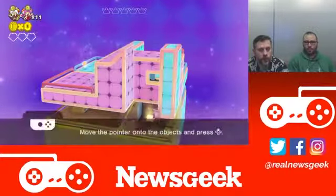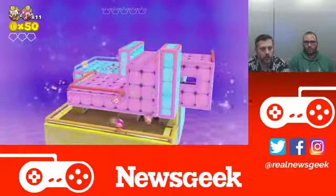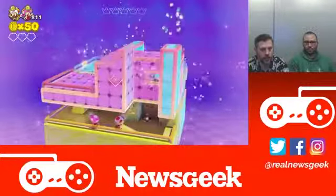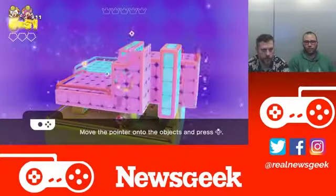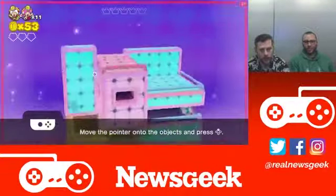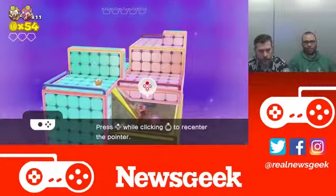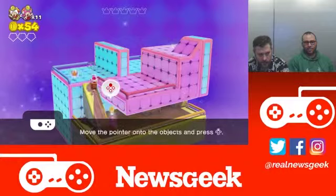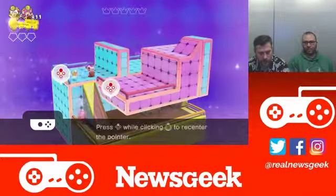With the pointer, aim at objects and press — ooh! You pushed it — just press X, or whatever the top button is. Where are you going? Okay, we could actually — here's one, there's some. You ready? How about this one? Let me get these coins.